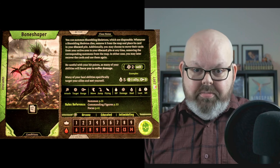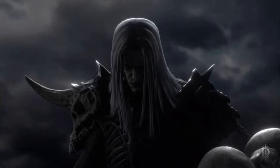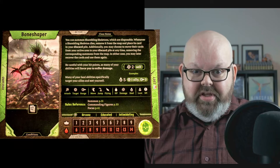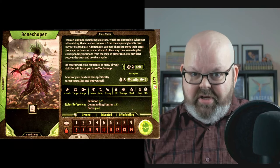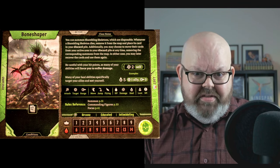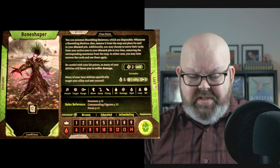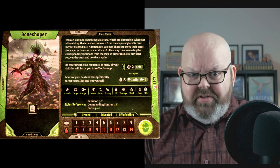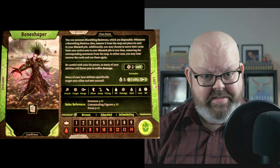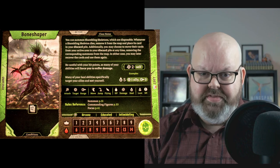That pathetically low health pool? That's only the starter. Apparently the Bone Shaper's into that really dark necromantic stuff, because many of your key abilities, and especially your summoning abilities, come at the cost of health. Each of your level 1 Shambling Skeletons, for instance, will cost you 2 health to put out. Summon 2 of those guys and you're down to a critical level of 2 health yourself. That's rough. And it's not just summoning abilities that will cost you health — a lot of your other good abilities will do the same thing.